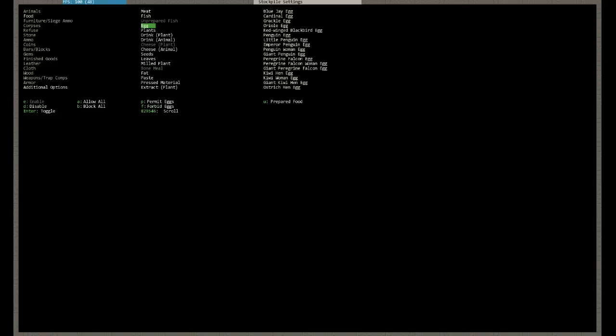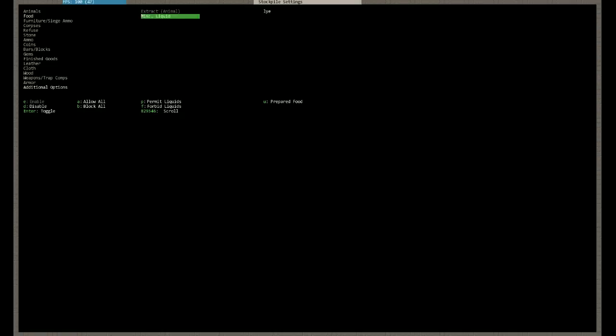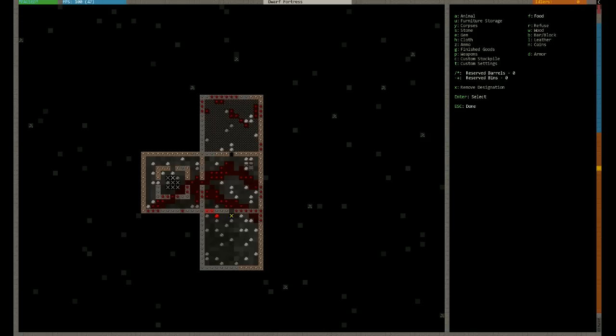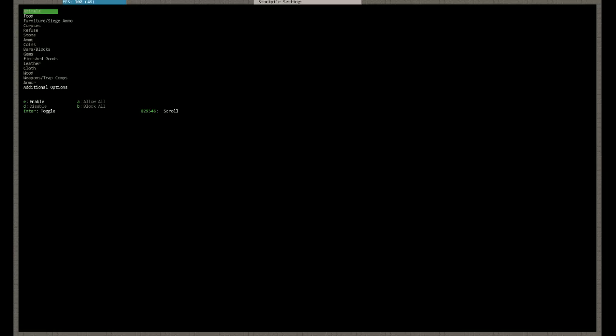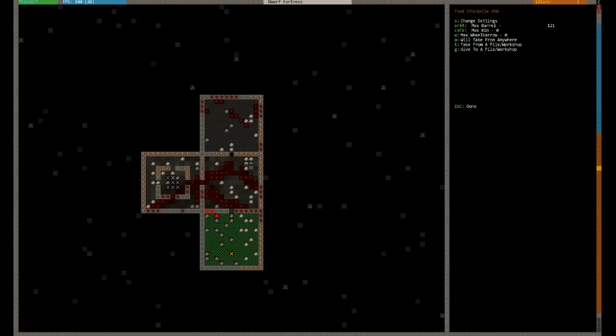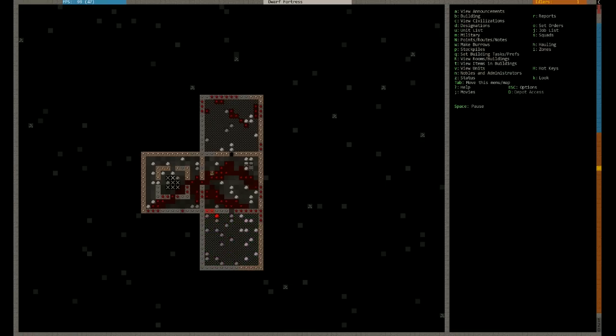You don't need to do food storage this big - this is way too big for its purpose, it's enormous. But for what I want it, I want to make a big show of these things. We don't want unprepared fish in there - we're having food up here. I'm fine with eggs, we'll keep eggs in there. I don't want plants, I don't want drink in there, I'm fine with cheese. We don't want seeds, leaves, meal plants, fat paste - all we want is meat, egg, fish and cheese. We are dwarves of simple means. And this one down the bottom I'm going to do for liquid.